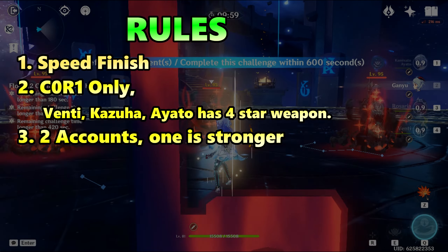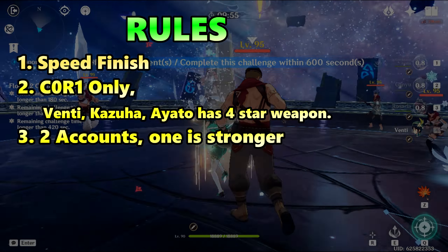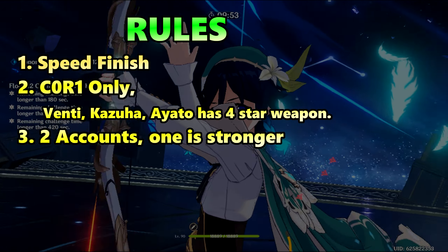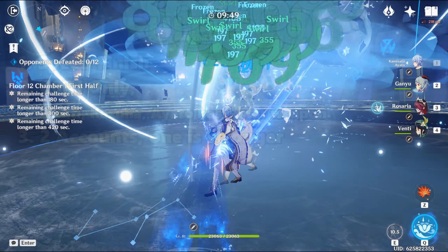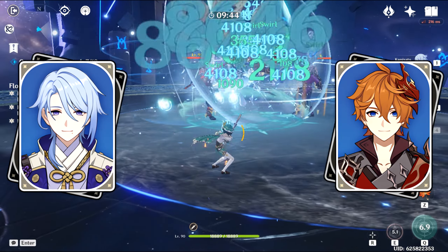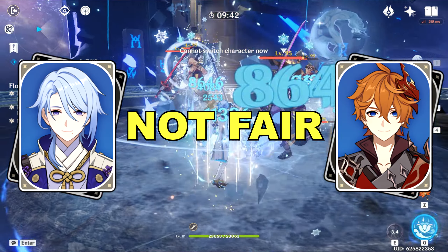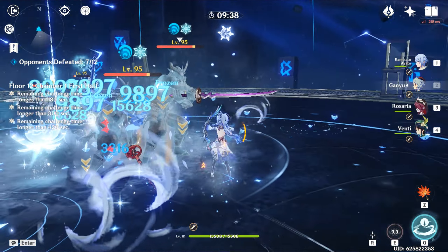I will be using 2 different accounts. My alternate account has a stronger freeze Ganyu because of Polar Star and C6 Rosaria with a decent Blizzard Strayer set. The other account only has C1 Rosaria and Amos Bow Ganyu. Both accounts have Venti and Kazuha, so comparing the 2 accounts such as Ayato vs Child is not fair because they are from different accounts and different Abyss cards. We will only be comparing Venti and Kazuha.